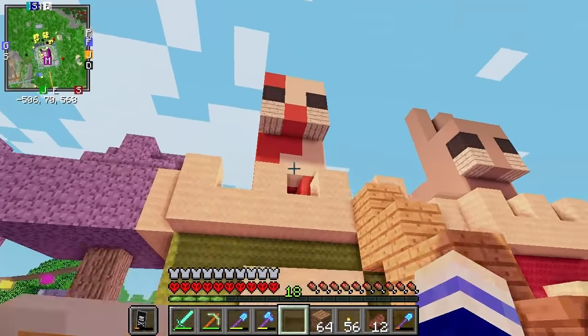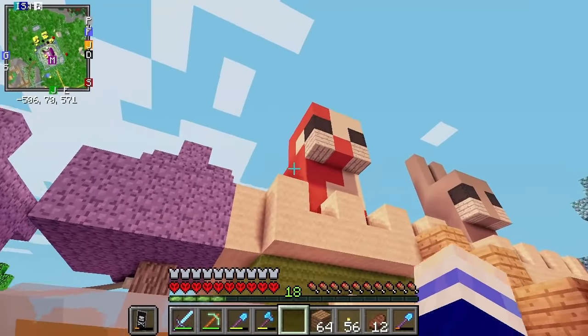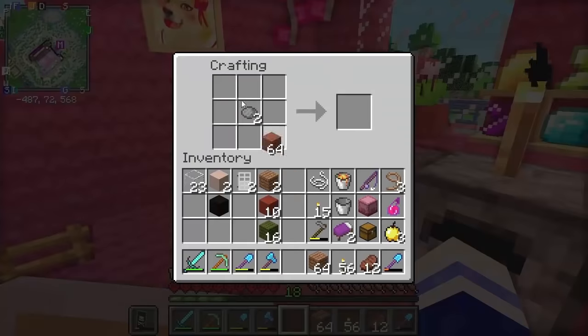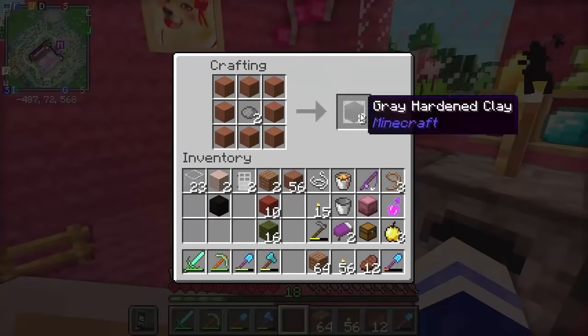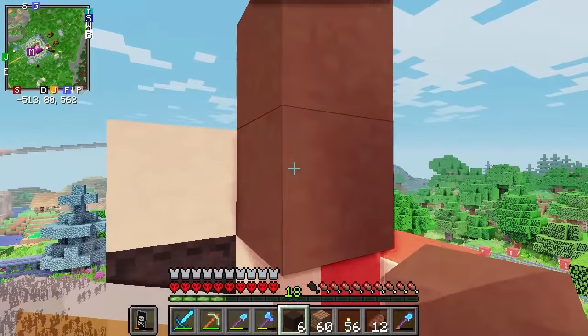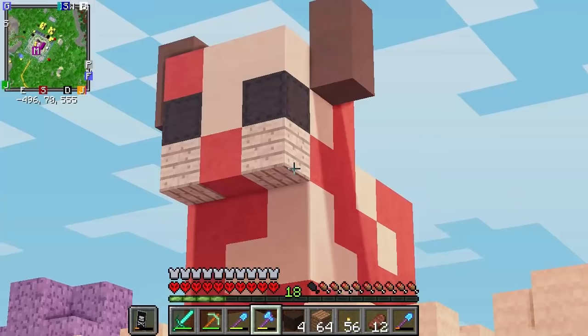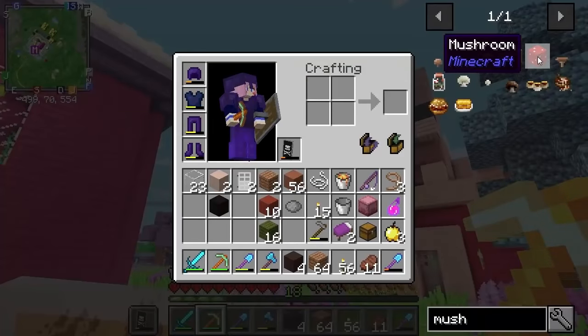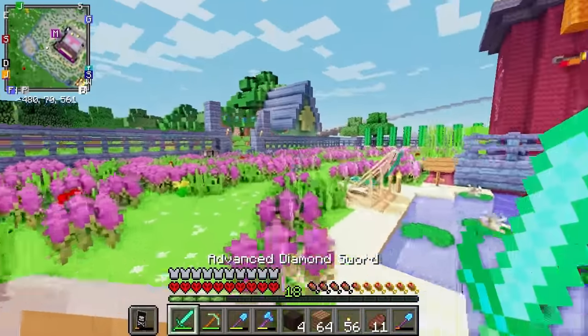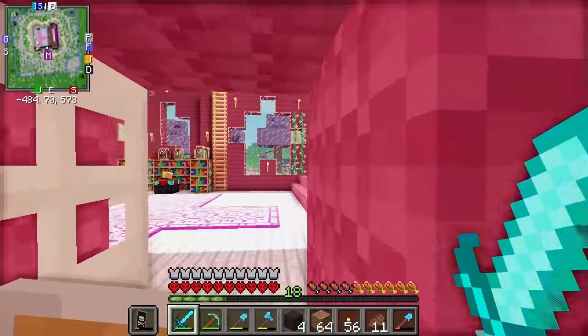Boom! And the last thing she needs is her horns, and maybe some little mushrooms on her back too. So let's make some grey dye and dye some of the clay grey, and then we can finish her off with her horns. She's adorable. Now I wonder if we can actually get some of these mushroom blocks — if we use our silk touch pickaxe on a giant mushroom. Let's try that out, because that would be awesome!